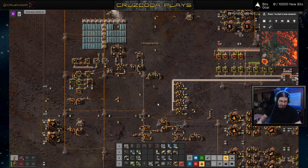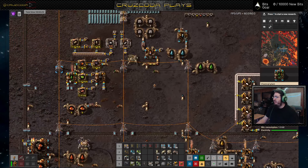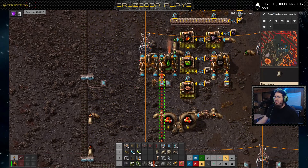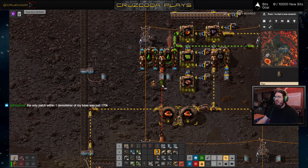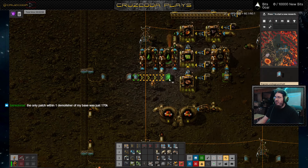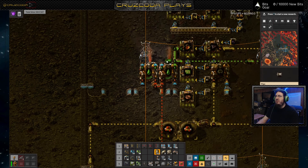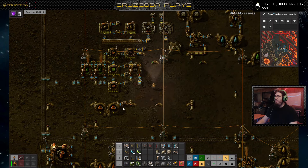Man, tungsten carbide is kind of a pain in the ass to deal with, only because of the fact that it requires so much of it. I think I might need to double up a little bit on that. And there — that should help increase our lubricant production.